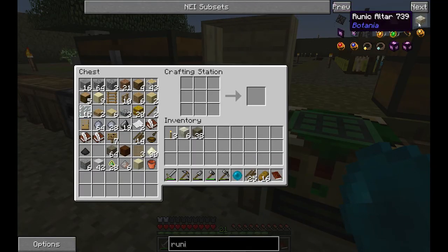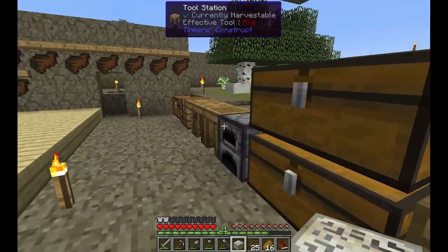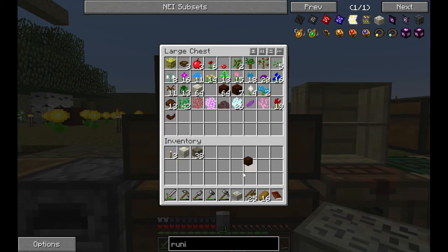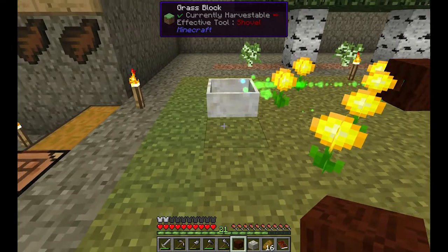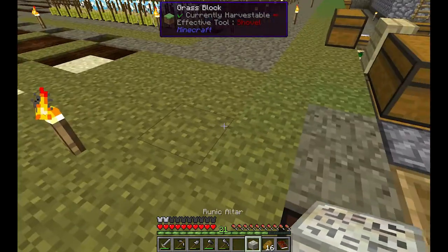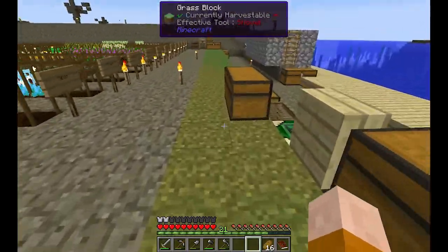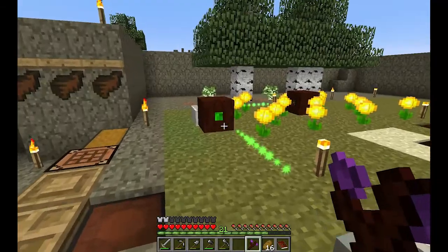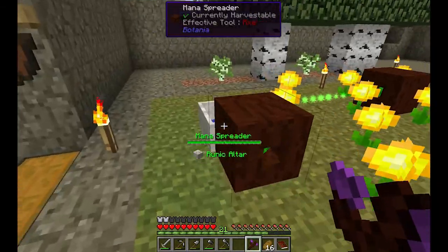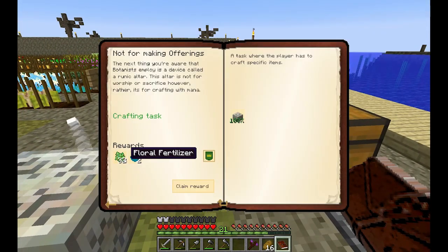Let me set this up. We have another mana spreader — let's grab it and place the runic altar here. I'll use my wand to link it to the spreader. Perfect. We have some mana, not bad. Let's claim these rewards — we get two mana pearls and floral fertilizer.